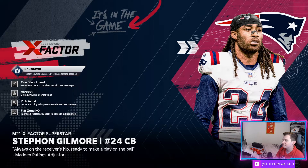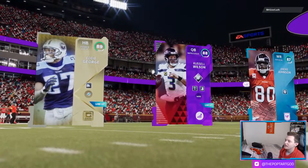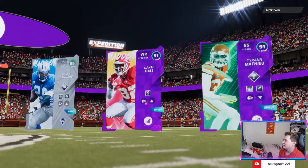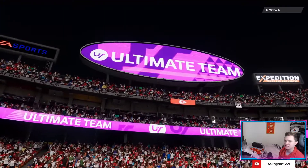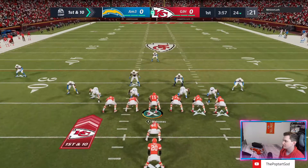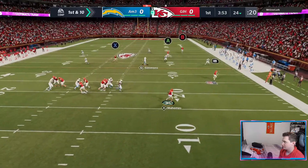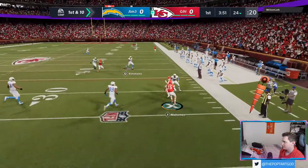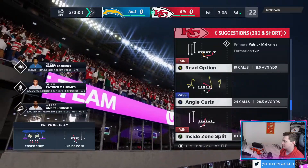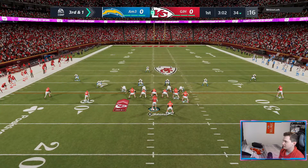We'll pop into the game here and hopefully get a dub in the weekend league. Here we are — we've got Russell, Andre, and Eddie coming our way, with us getting a home game against the Chargers. It's gonna be interesting. It looks like we're in nickel, possibly cover three out of nickel.